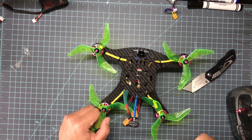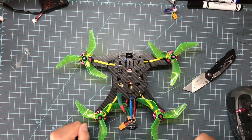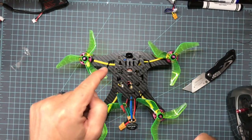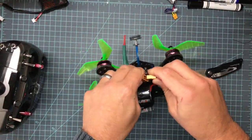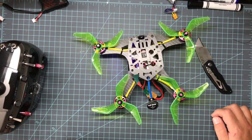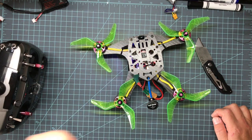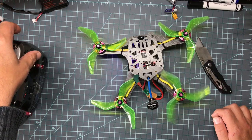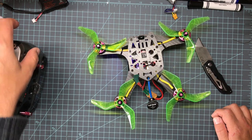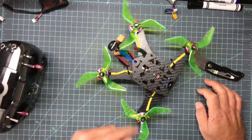We're gonna try anti-turtle mode out in the driveway — it's raining. These are my brand new T-motors; haven't flown them yet, so I figured what the hell. But first, on this camera, I want to show you the beeper mode. I'm gonna plug this in, turn on the beeper, and you're gonna hear it come through the motors — pretty flippin' loud, actually.